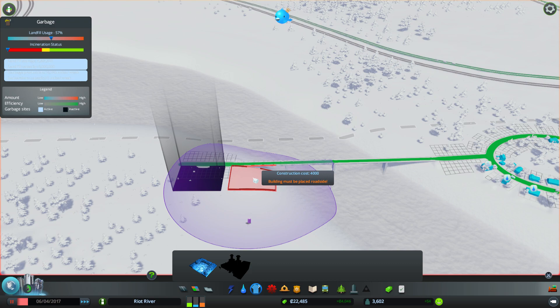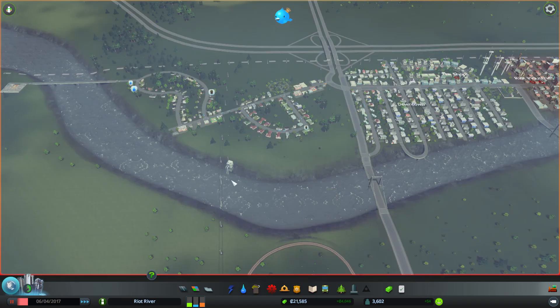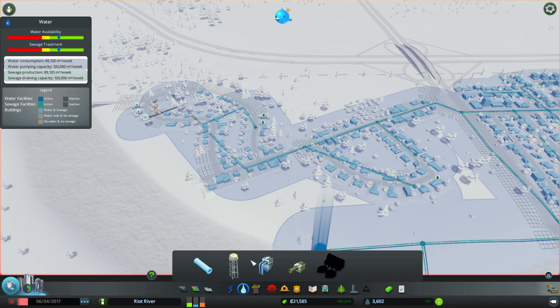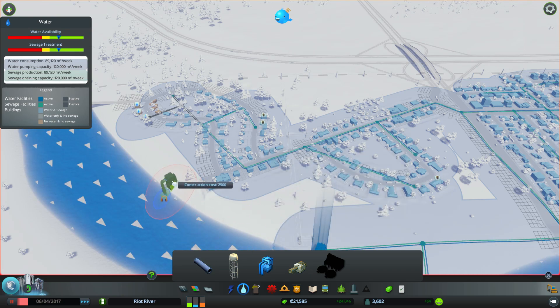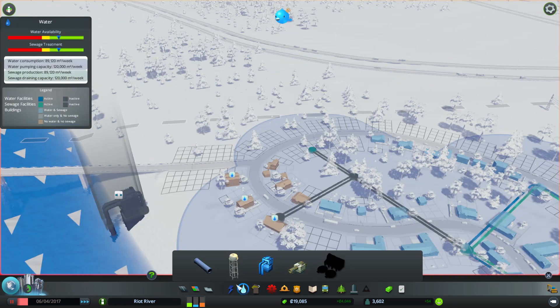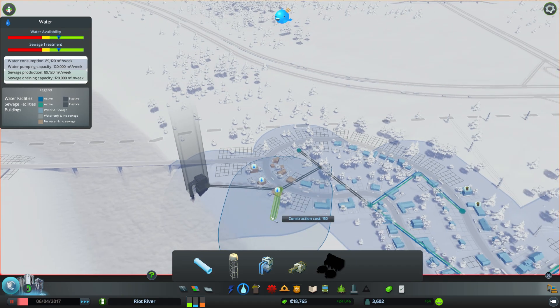Water is getting very, very low now — stupidly low. What I could do is add another water pump here perhaps. Let's just add it right here on the entrance — there we go, enjoy the waters. Let's connect it up with a water pipe as well. Yes — water is everywhere.